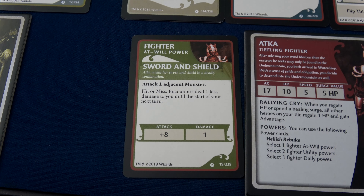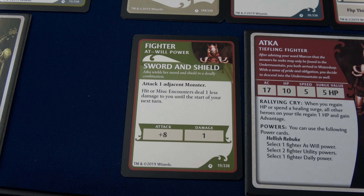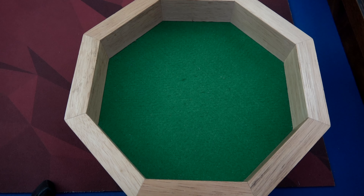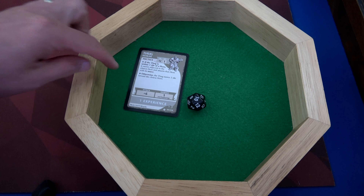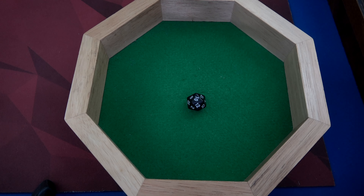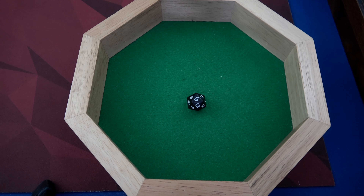Now it's Atka's turn. She's adjacent to the thug, so let's use Sword and Shield. We roll and add eight to our die — we only need a four or higher to hit. We have a 10: 10 plus 8 is 18, that will deal one damage and defeat the thug. We place it in our experience pile. Normally we can use experience to cancel encounter cards, but he's human so we can't. We have one of our four humans defeated. Whenever you defeat an enemy you also get a free treasure draw — however, only once per turn. We flip over the top treasure card: a bag of silver. Play immediately and discard — we gain 200 gold pieces.